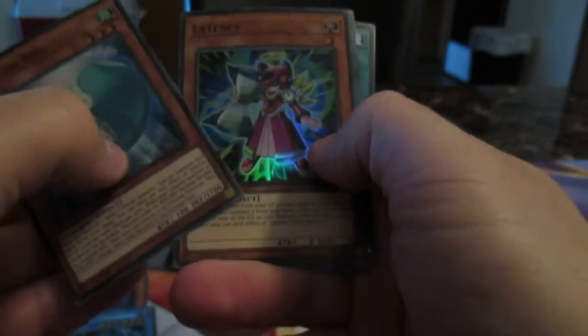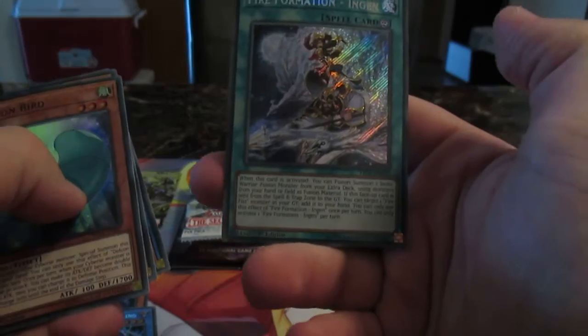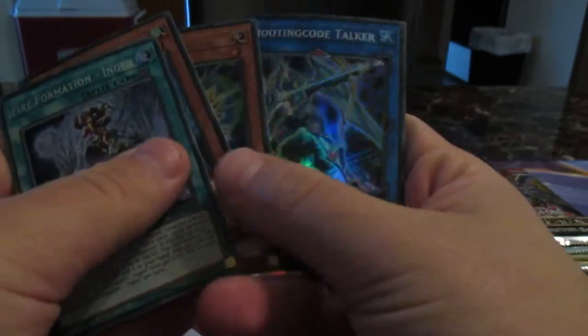Deformed Bird, Letras Arm - I don't like this thing, gotta get rid of it. Fire Formation Ingrid. I wish it was the new one, but that's okay.